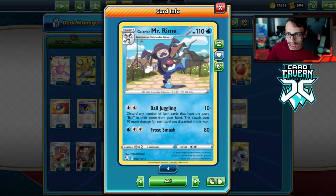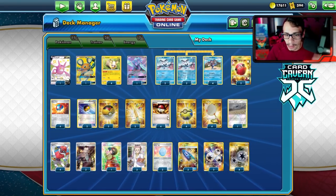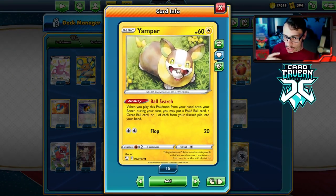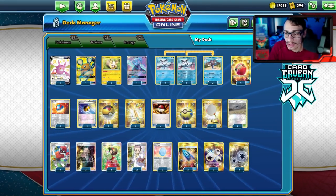In Standard we have a lot of support for this — quite a bit of ball cards: Cherish Ball, Great Ball, Level Ball, Pokéball, and Quick Ball. We also have Yamper: when you play Yamper from your hand onto your bench, you may put a Pokéball or a Great Ball, or one of each, from your discard into your hand. So the idea is you play Yamper down, and if you already have a Pokéball and a Great Ball in your hand, that's an extra 90 damage for Mr. Rime.